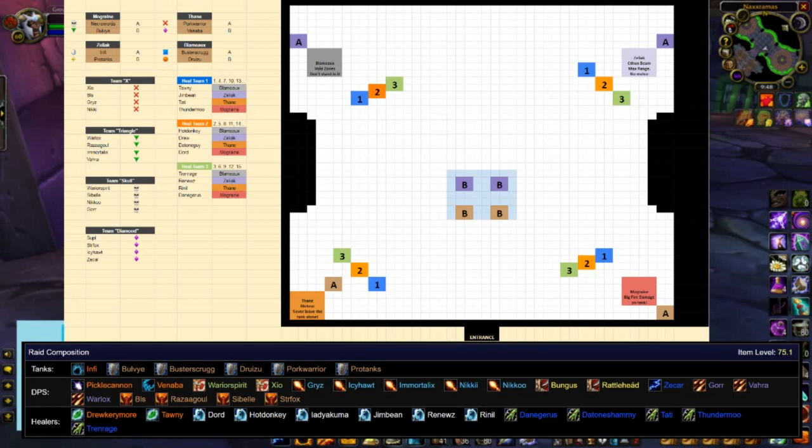The first bosses we kill in this fight are Thane and Mograine. We leave the back two bosses up until they are the only two left alive. DPS, you're basically going to be following a tank associated with you. Team X follows Pork Warrior; Team Triangle follows Bulvai; Team Skull follows Necro; Team Diamond follows Vinaba. We don't DPS the back bosses until the front two are dead — DPS stay in that rotation with the front tanks until Thane and Mograine are dead.